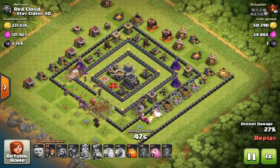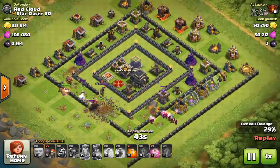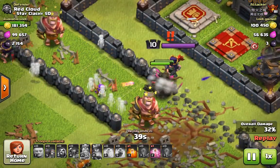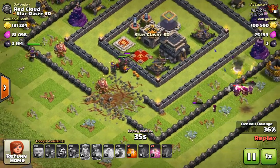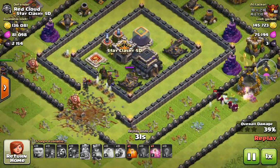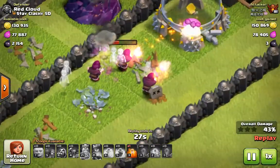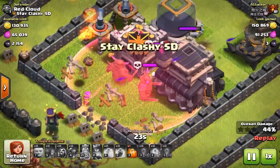There's a couple of pekkas, and now they're going to go into the core. You've got some stuff coming back through. Wizards are dead anyway. There come some valks — the valks are going to come in and go after the wall. They're dead, but the pekkas are through. Wizards are still going walkabout down here. But you've got your pekkas in the core, and they've got a haste on them.